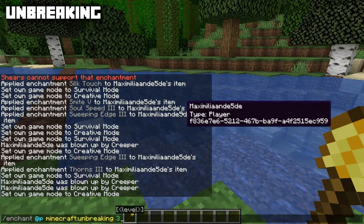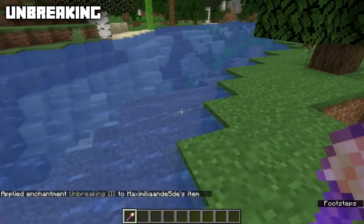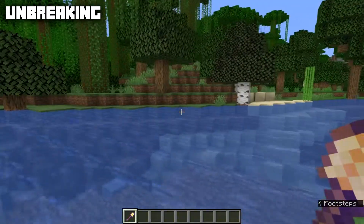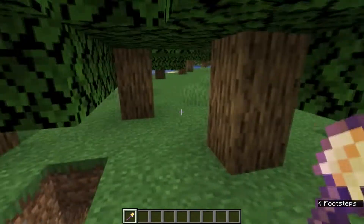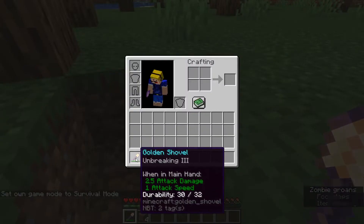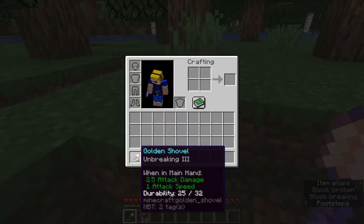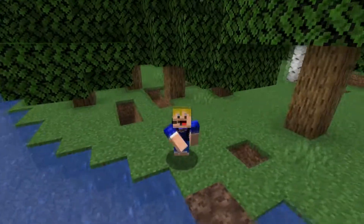Finally we have Unbreaking, max level three. Using the enchanting table you can apply it to armor, pickaxes, shovels, axes, swords, hoes, fishing rods, bows, tridents, and crossbows. Using an anvil you can also apply it to shears, flint and steel, shields, carrot on a stick, warped fungus on a stick, and elytra. Unbreaking increases item durability — a golden shovel with 30 durability left normally loses one durability per block mined, but after mining around ten more blocks it had only gone down by five.